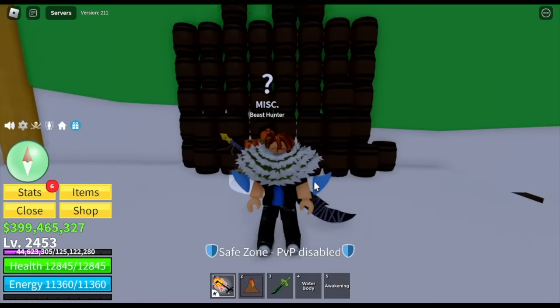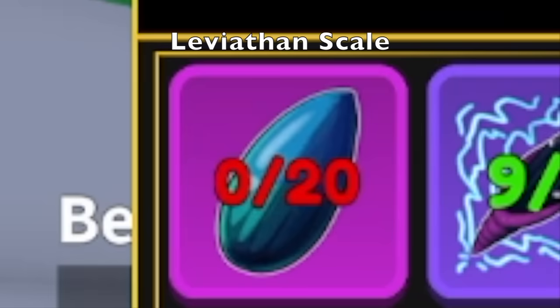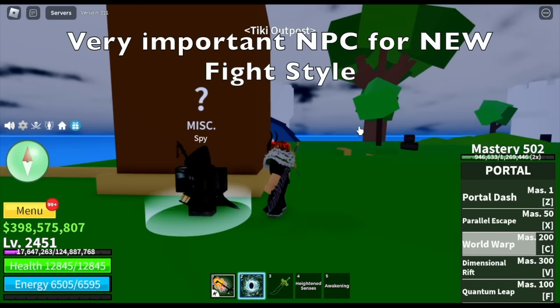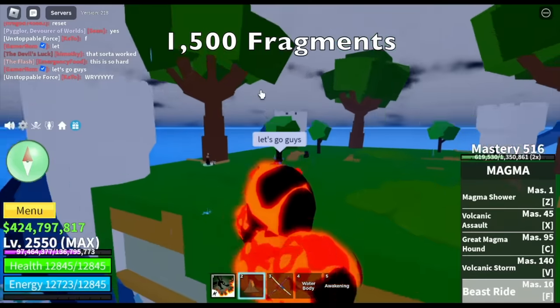One item remaining — the Leviathan Scale. To get one, obviously you need to defeat the Leviathan. I think this is the main boss in this update. This NPC is very important, so make sure to talk to him every time you start your expedition.